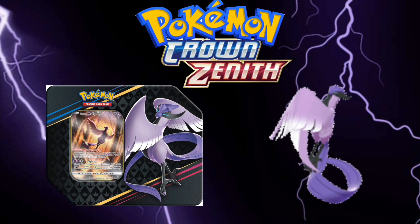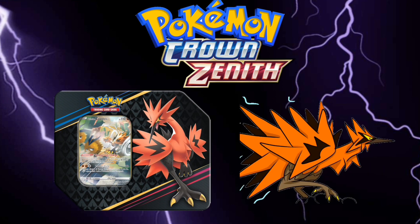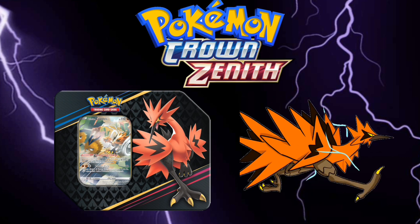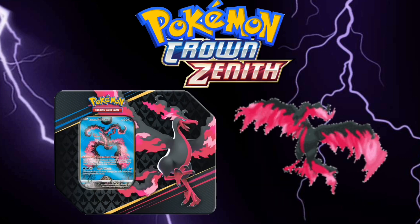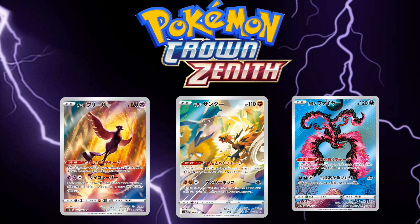The Crown Zenith Tins will be available March 17th, 2023. Each tin will include 5 Crown Zenith booster packs and one full art promo card featuring either Galarian Articuno, Galarian Zapdos, or Galarian Moltres — a must-cop for those promo cards.